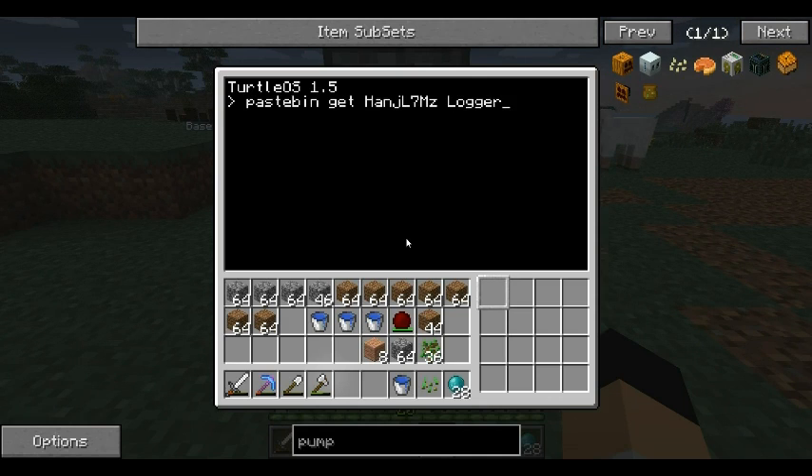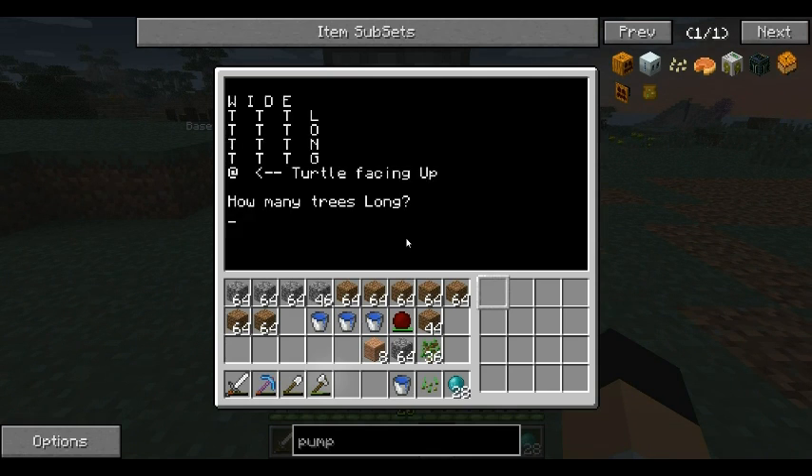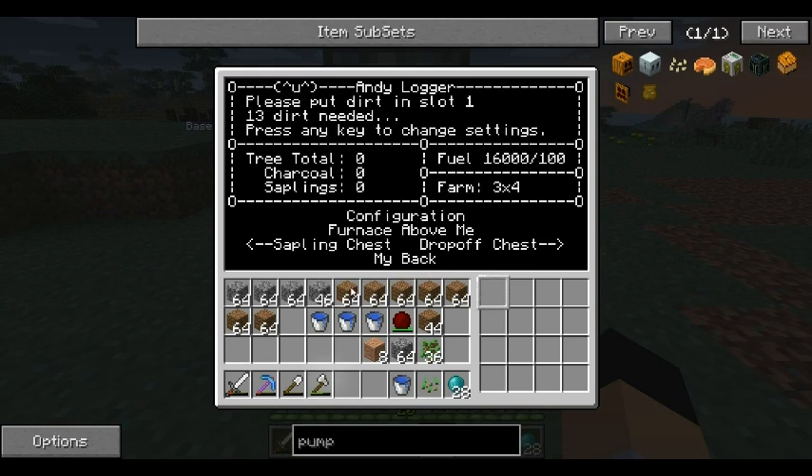It's the same one we used last world, but we don't have the big trees. Same thing basically, just different saplings. As soon as you do that, hit enter and it'll download. Type in 'logger' and it'll start — how many trees long: three; how many trees wide: four. Then it asks you to place dirt in slot one.